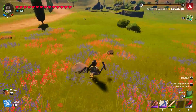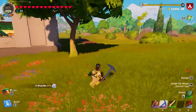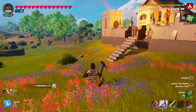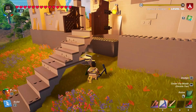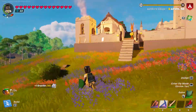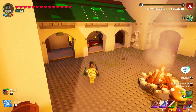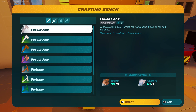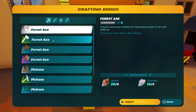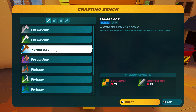Lego Fortnite is pretty much just like Minecraft — there's a bunch of resources out there, and every day there's something new generated, whether it's resources on the ground, rock formations, caves, and so on. So it's very easy to get materials for weapons. In early game, it's easy to get wood, granite, bones, and wooden rods.